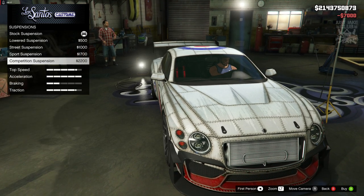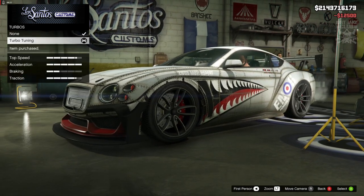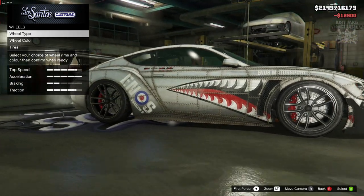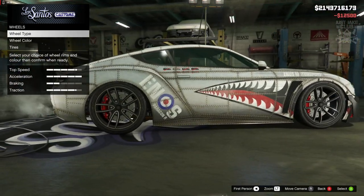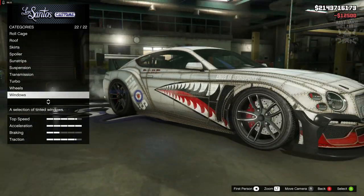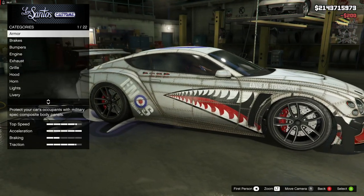Suspension — we are going to slam it with competition. Transmission — we're going to get a race transmission. Turbo — we're going to get the turbo tuning. For the wheels I actually really like these stock wheels, I'm just going to stay stock — there are no aftermarket wheels which look nicer. Windows — we are going to get the light smoke window tint.